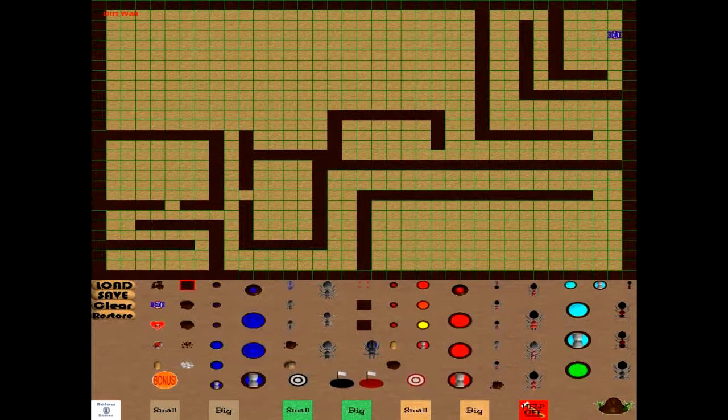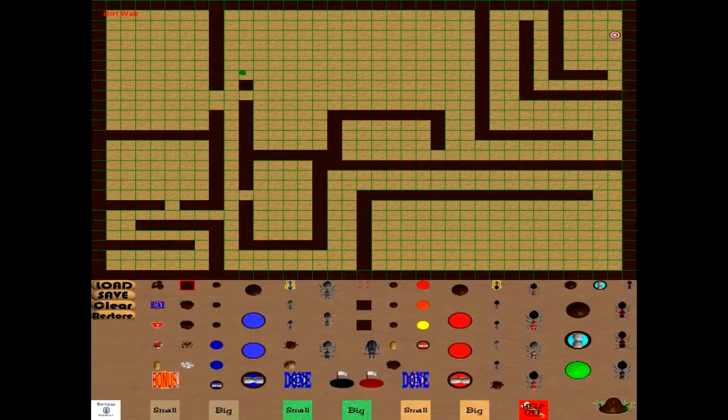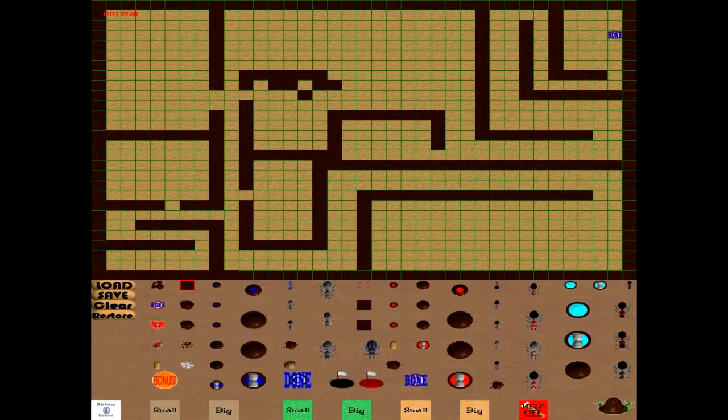Okay, and some decent little walls here — there are little rooms here. Coming together pretty good. This can be kind of a big room.